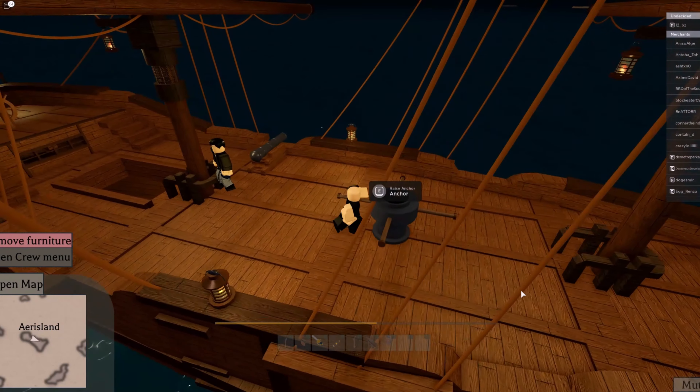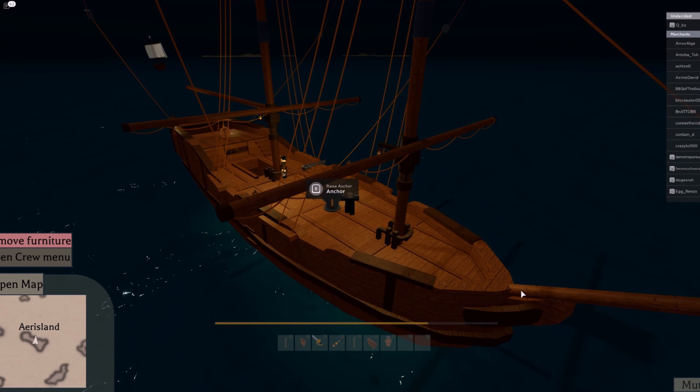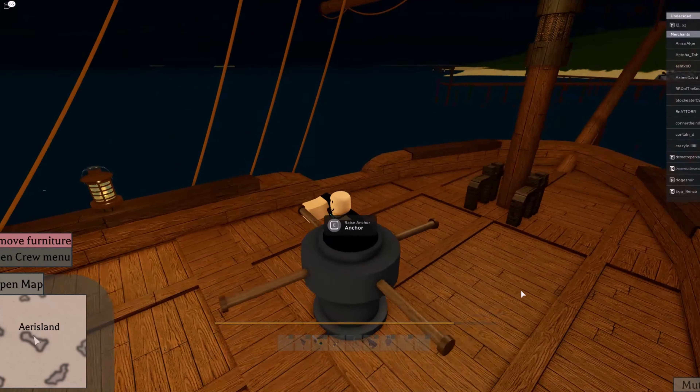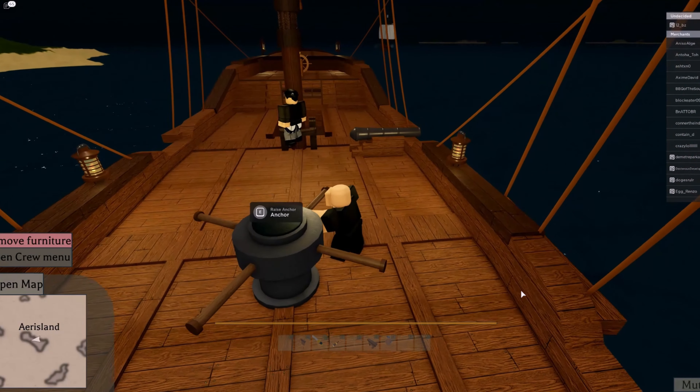Then I simply walk off to my ship. Once on my ship, I always first raise the anchor — it won't move the ship, but it just means I can get away easier if a pirate comes. So quickly do the raise anchor.